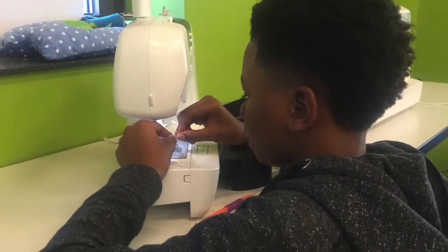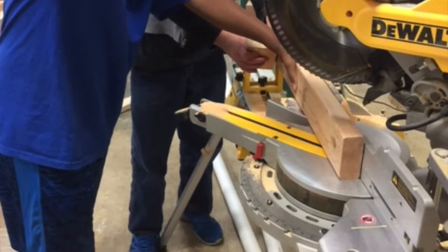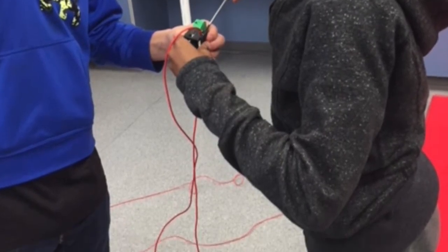This is one of the build leaders sewing the agility ladder. Here the build team is hauling. The build team is assembling the station. The wiring team is wiring the station.